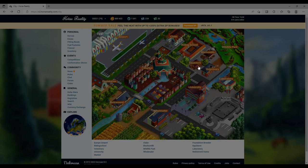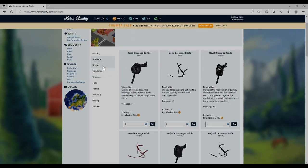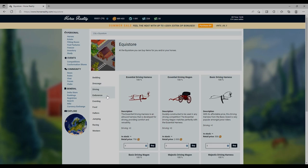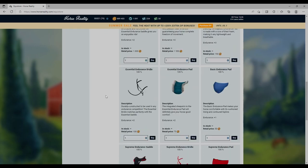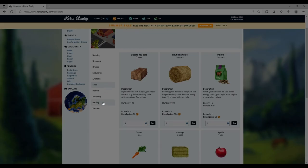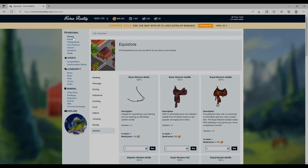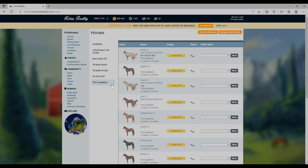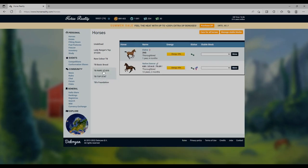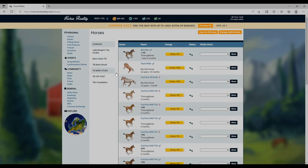I don't know what the blacksmith is about - I never use it. The equistore either - I never use any of this. I just like the breeding, that's all I care about. I do like the tack colors though. I also haven't checked on Morning Dust Ranch - I just can't get into it. It's too slow for me and I've tried really hard. Do I need to keep giving it a chance?